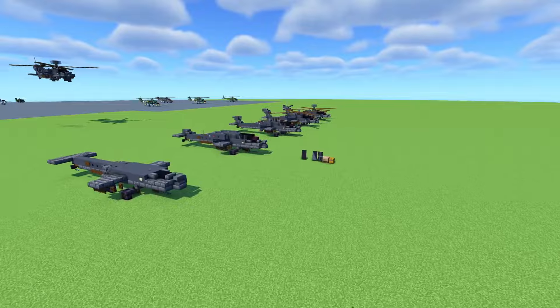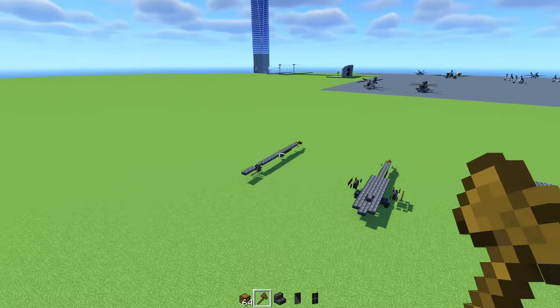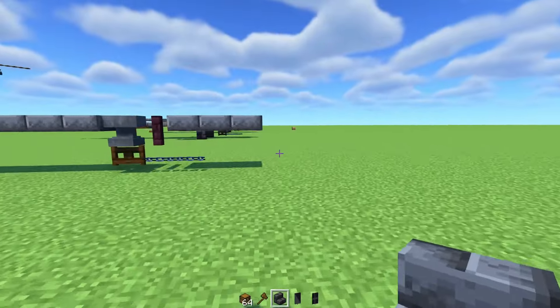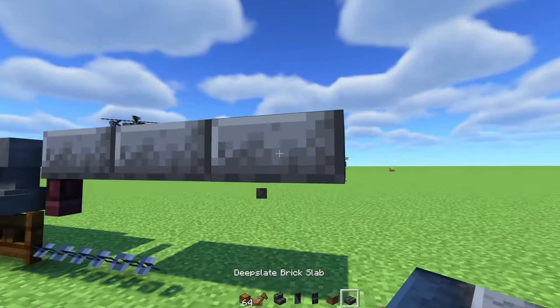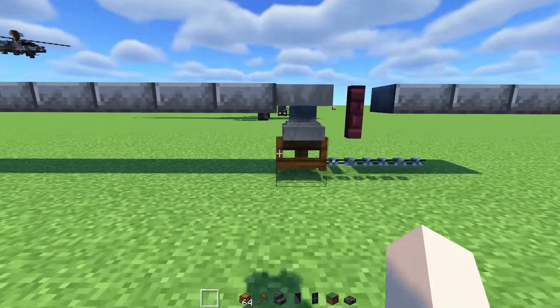For this tutorial, we have seven steps that we're going to do. Let's get started with the spine area. First off, we're going to go right over here, and you're going to place this kind of like two blocks above the ground — deep slate brick slab — put three of them, and put all this detail here.